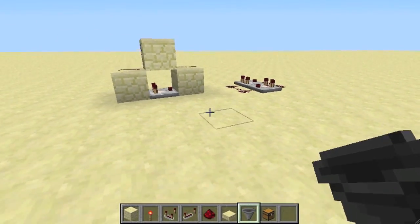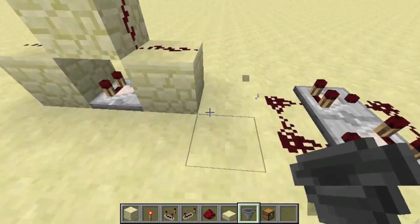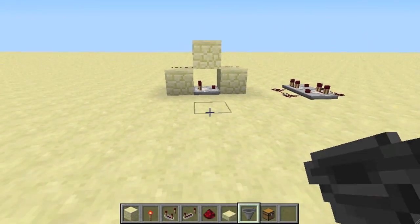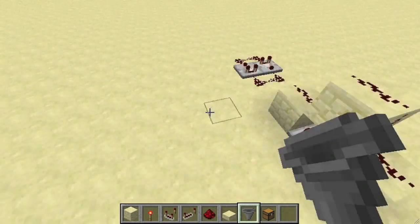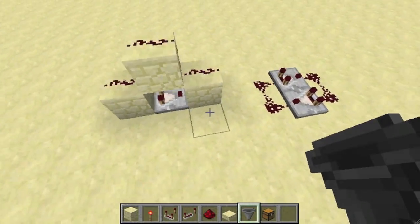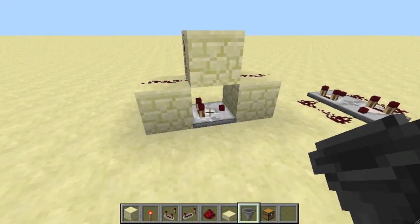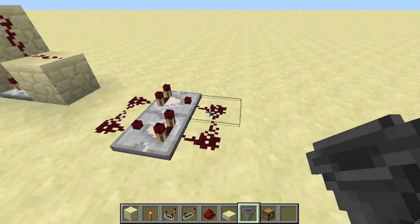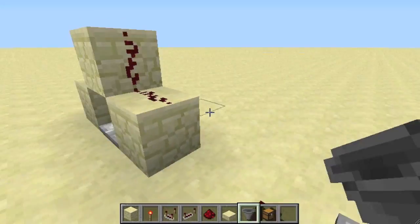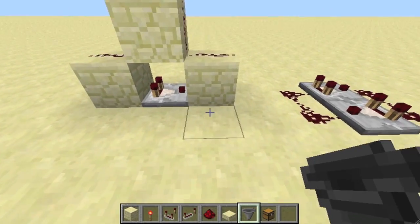I was screwing around because I was working on a redstone project where I needed a pulse extender, and I found a couple of designs that used comparators that are incredibly compact. As you can see with these two — this one just has a three by one by two footprint, and this one also has a three by one by two footprint, but this one is flat on the ground where this one is vertical. I like to have stuff vertical because it takes up very little space.